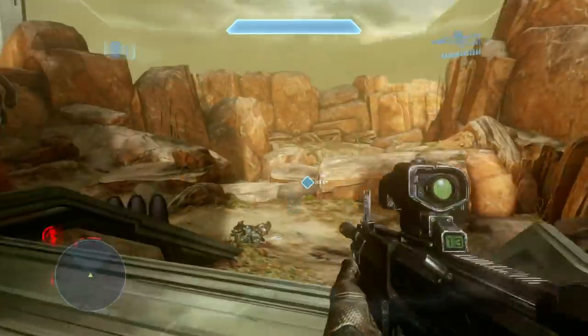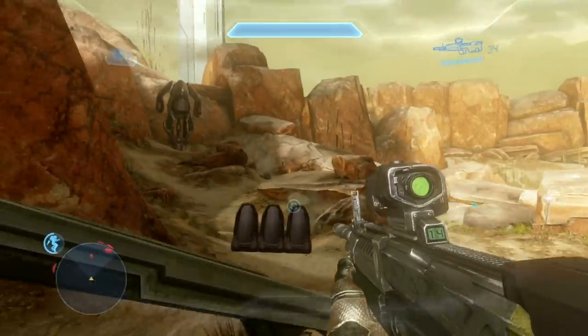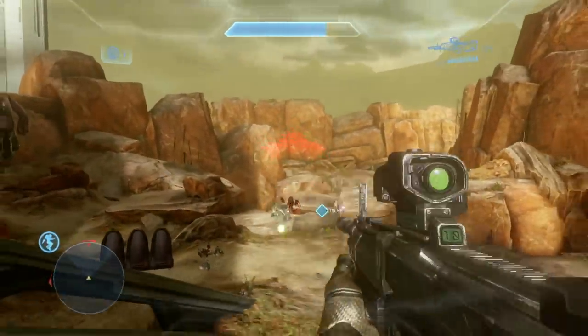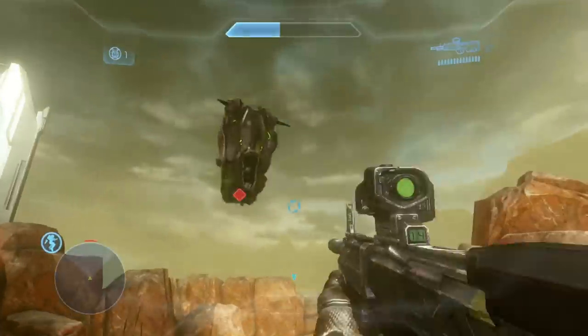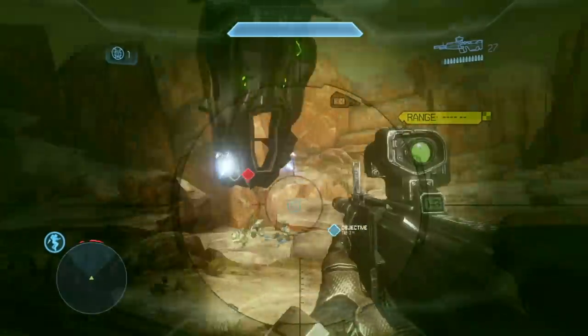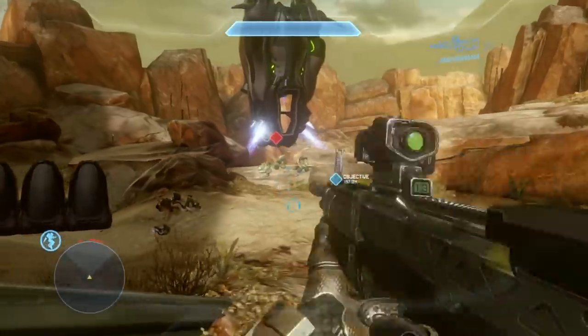A bunch more enemies drop down there, including some sniper jackals, so be very careful of them. Keep your head low. Don't be jet packing up to too many high heights. One of them on their own is not much of a threat, but a couple of sniper jackals - one shot each and you're dead. So be careful.